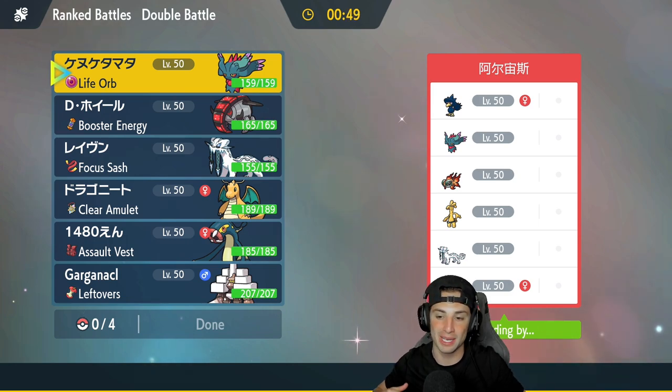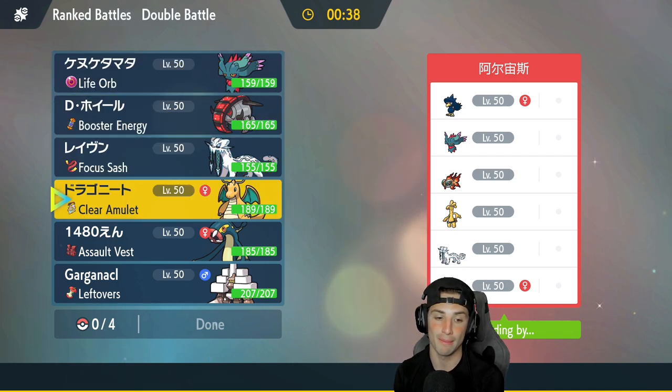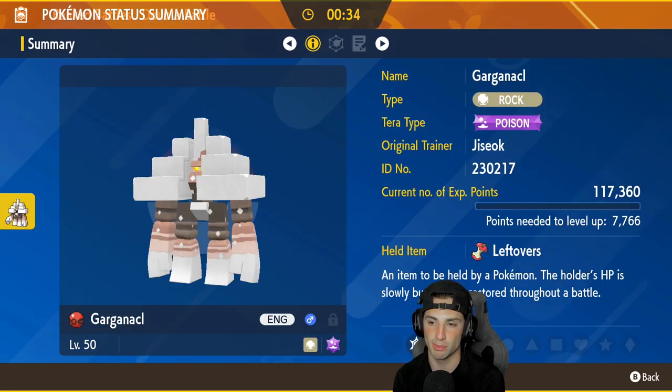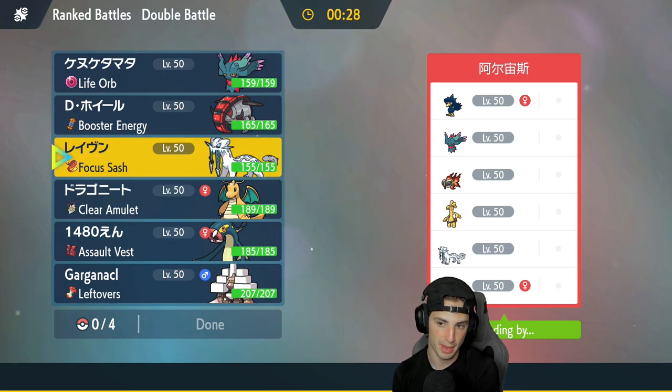We're 1-0, hopping into our second match against another Dragonite and Chien-Pao team — we'll have to bring it ourselves. They also have Flutter Mane, Chi-Yu, Murkrow for speed, and Goldenglow Murkrow. Murkrow's a bit of a problem. I kind of want to bring Garganacl as a back-end Pokémon. I'm going to go Chien-Pao and Dragonite as my lead — I just think that's a really good lead for me.